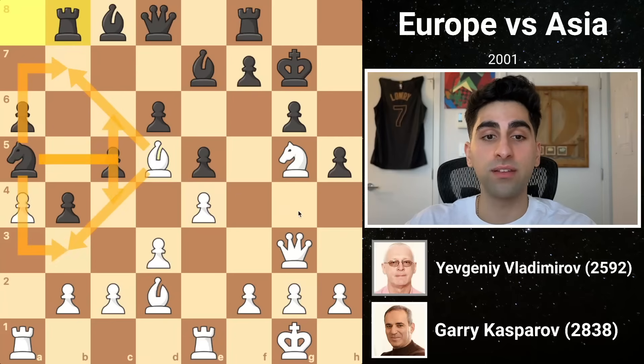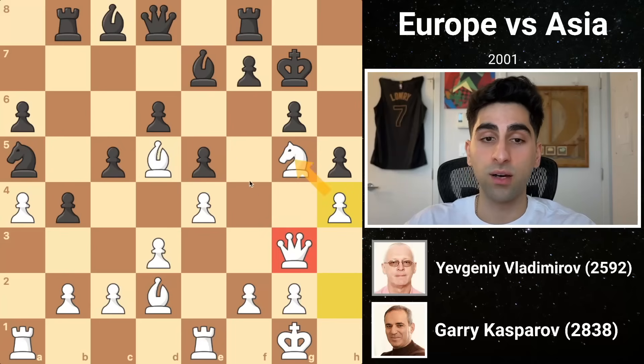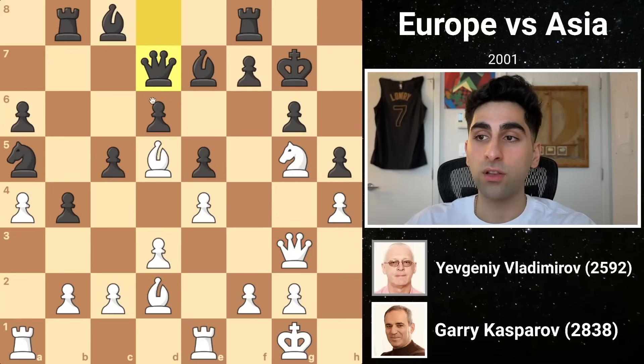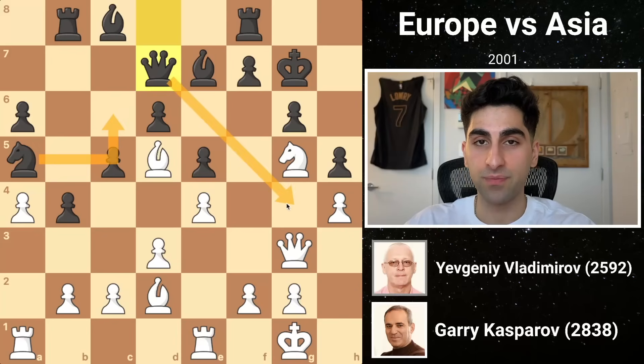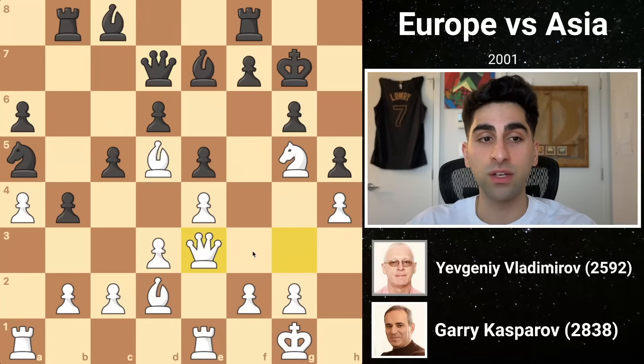Next, white plays h4, defending his knight, so that his queen has freedom to move around. Black's double-edged queen d7 looks to create an escape for the black knight, but also move to g4 to exchange queens, which would halt white's attack. Kasparov, with no intention to slow down, moves his queen to e3, creating a dangerous battery aimed at the black kingside.